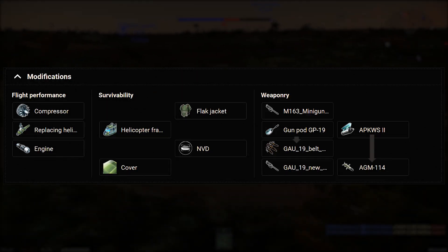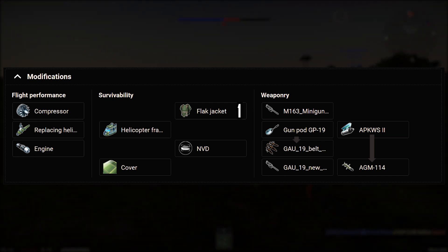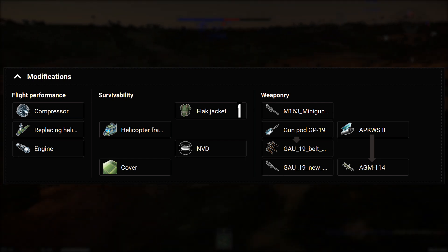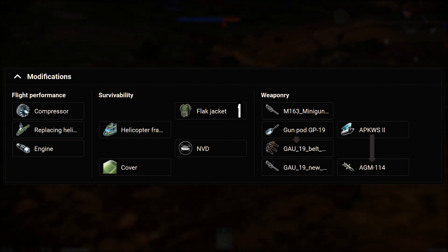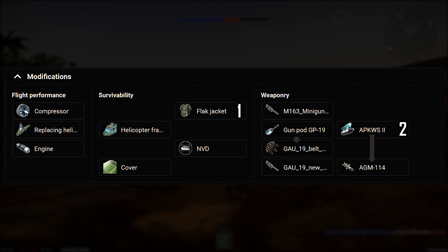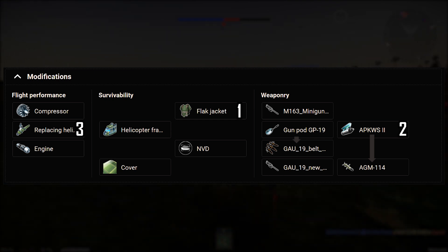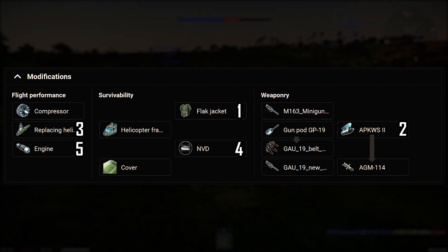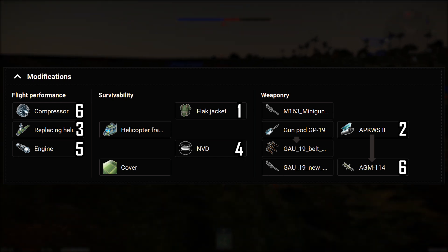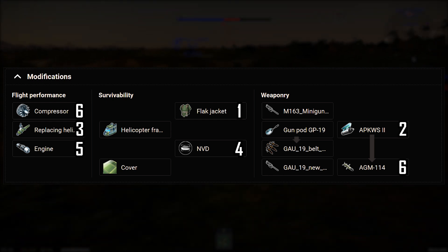For module research priority, I would highly recommend starting your grind with the flak jacket module, as it helps protect your crew. This is my personal grinding preference — I am more comfortable with ATGMs, so ATGMs are my priority after that, then mobility. After the flak jacket, grind the APKWS, then the replacement helicopter blades, NVD, engine, then the AGM-114K, and then the compressor. The rest is up to you, but that's the way I would do it.